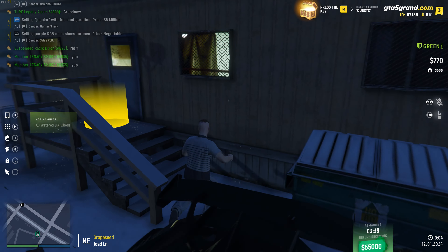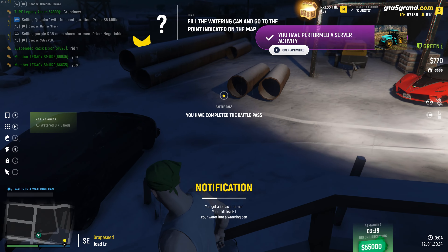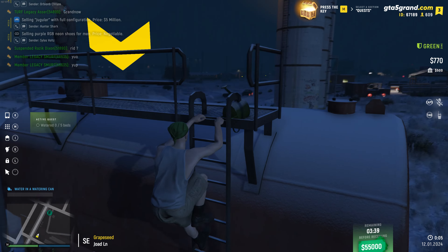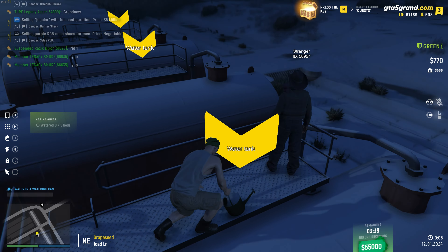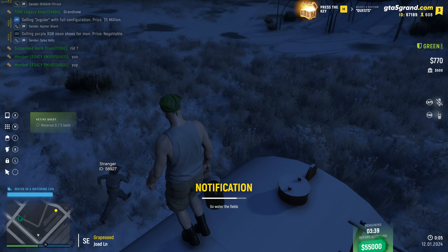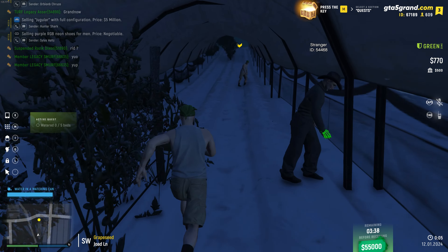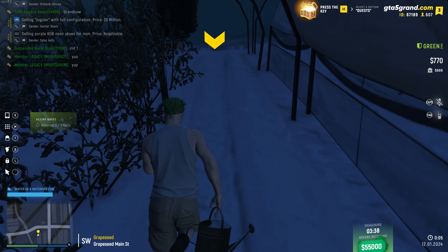The next objective in Grapeseed will require you to do a bit of farming. If you're a farmer, you probably know what to do — but for those who don't, you want to start by going to the location shown on screen and get employed just like with the electrician job. From there, make your way to the water tank, fill up, and start watering the plants at the appropriate locations. You simply have to do five of these tasks to advance with the next step of the beginner's quest. If you feel like continuing with the farmer's job, feel free — because doing the job isn't only about the money. You also gain experience which will allow you to make more money later and unlock more things as the job progresses.